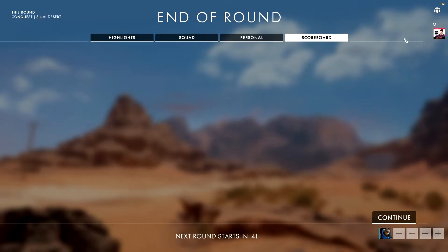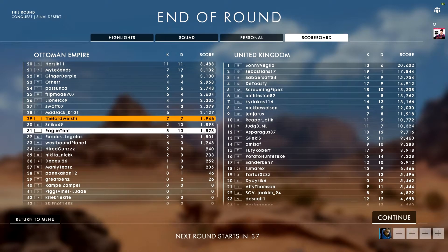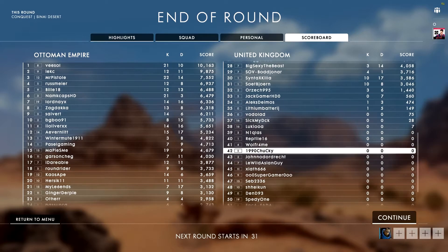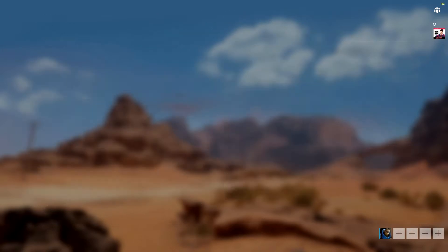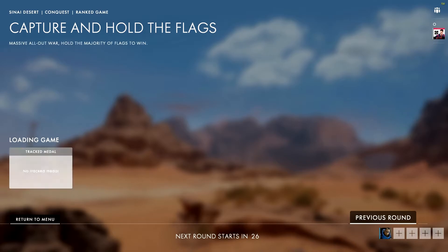Seven kills, seven deaths — KD ratio of 1, which is okay. Let's have a look at the scoreboard. Where was I? 29 out of 43. I can live with that. I want to go again, let's go again!